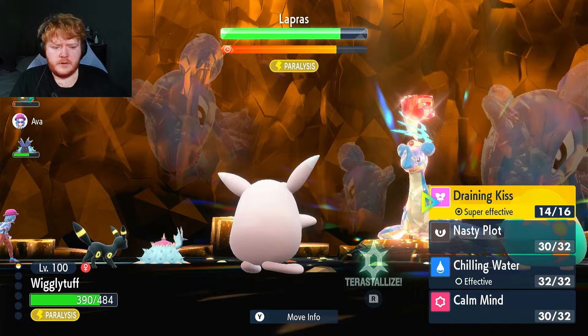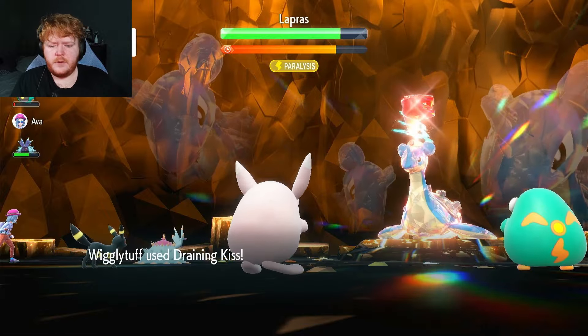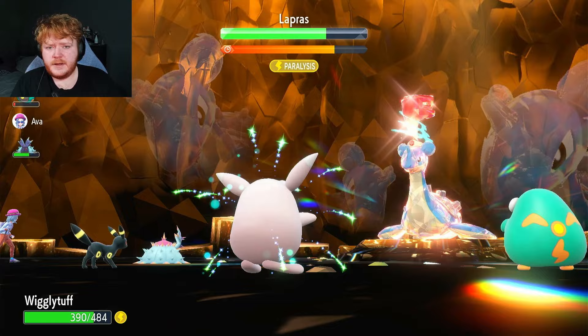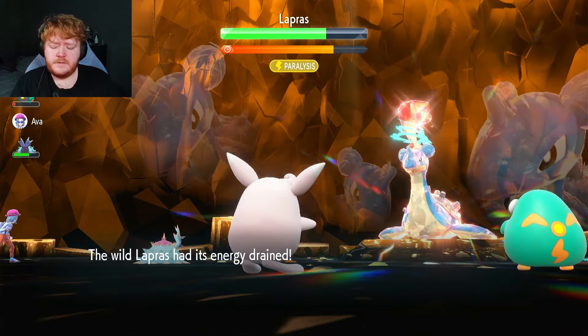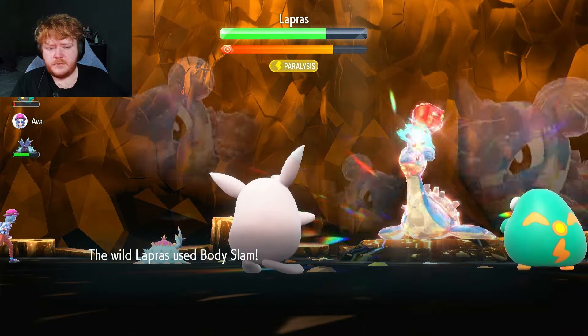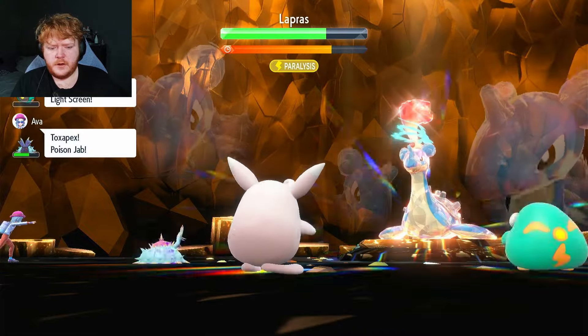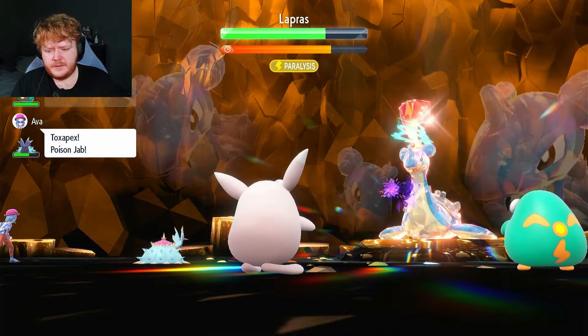That was number two I think, so we can't really go down doing this. Body Slam again — that's our third one. We break through again. 30% chance to get stuck paralyzed. That was our third move, so that would have been at 140 power.